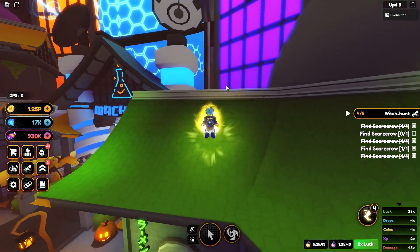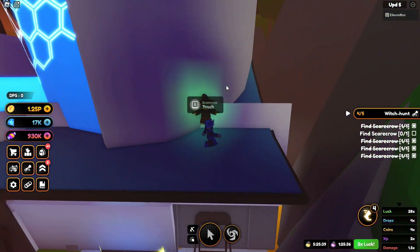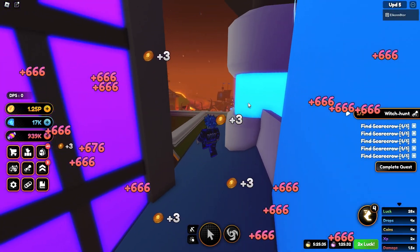Now onto the last and final scarecrow, which is by the ascension machine and essence machine. All you're going to do is fly up here, go straight into this little hole, and this is where the last and final scarecrow will be. There we go — we got all five scarecrows.